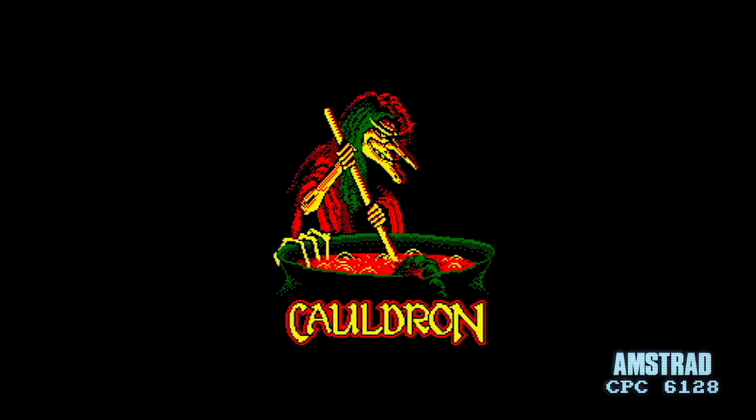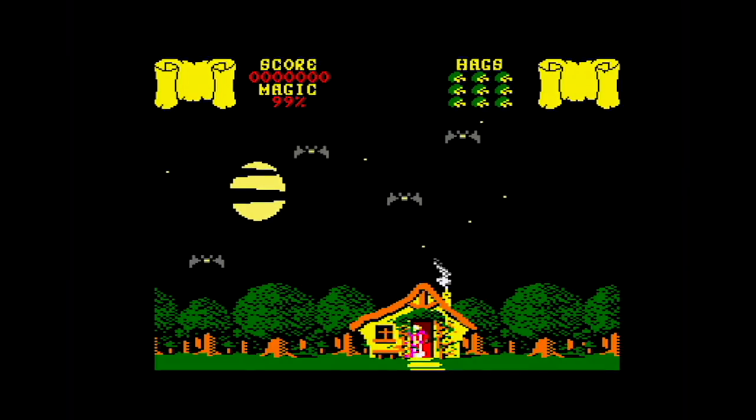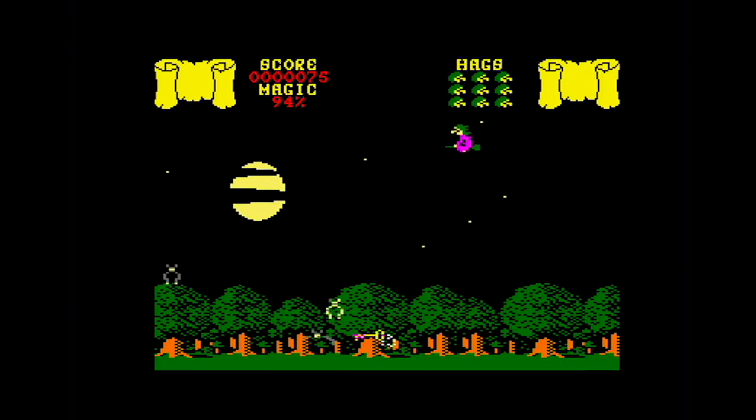Both my C64-owning mate and I, on my CPC, had this game — both on the Hitek re-release. The CPC version starts off without the animation you get on the C64, but we do get a beefy soundtrack. I'm going to venture to say I prefer it to the C64 version. And it's lovely and colourful. However, you'll notice there's sprite problems every time your witch crosses over the background — it's a sprite clash issue on the CPC. If you don't do the sprites properly, you basically clash with the background. It's not colour clash — it's just a coding thing.